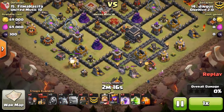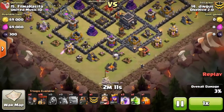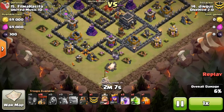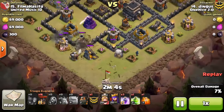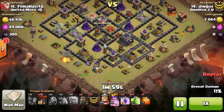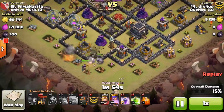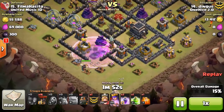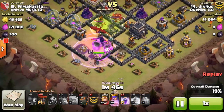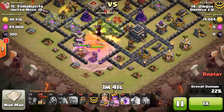He has a couple wizards going down to create that funnel cheaply — anytime you can get those cheap minion funnel breaks, use them, because why use a wizard when you can use a two-space troop? He brings his wall breakers, and his golems start heading in. He probably didn't need that wizard down there since it got sacrificed to a cannon. Very patient with the king drop — that's something I notice over here — you don't want the king getting in front of the golems.